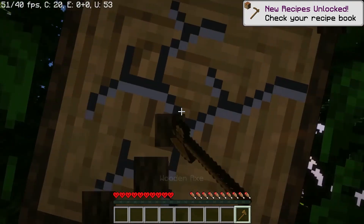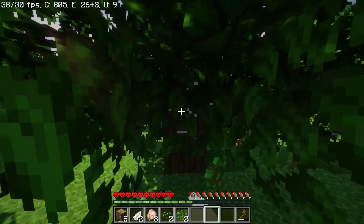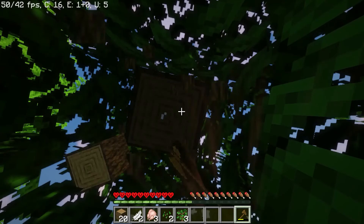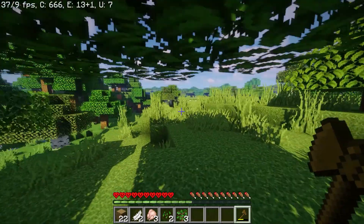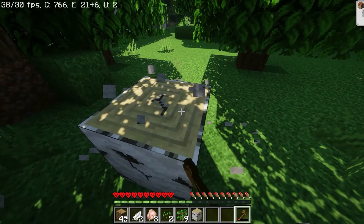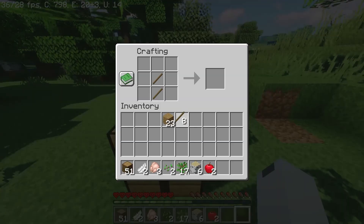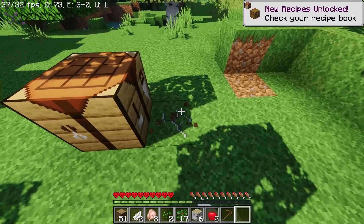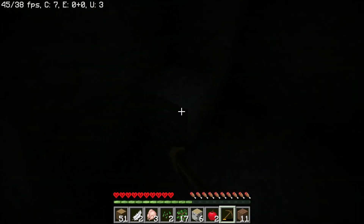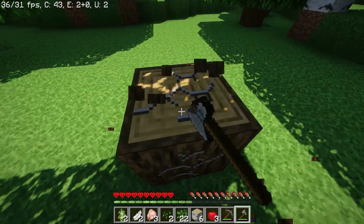I feel like wooden axes barely change anything - they're so slow. We'll kill some chickens. We're gonna get lots of wood, and we're gonna build a house - I never do that in survival mode. I don't know what it's gonna look like, but we're gonna build a house. We'll get some birch as well because birch planks are nice for floor design. Let's make a pickaxe and get some stone tools. We found iron, but we can't mine it because I don't have a stone pickaxe. I'll come back with a lot of wood and materials.